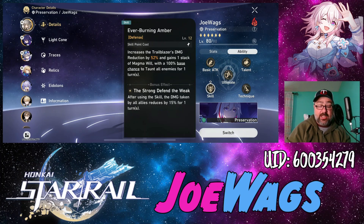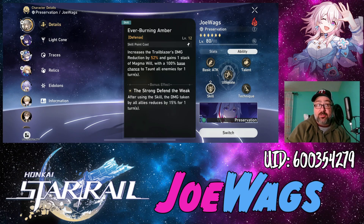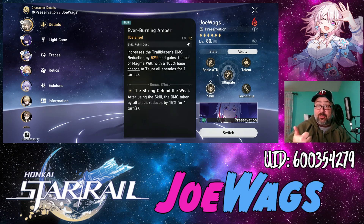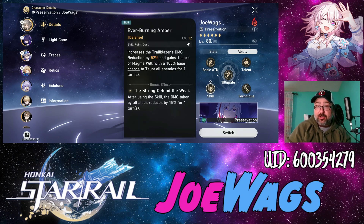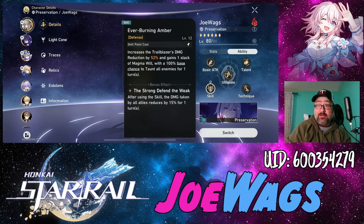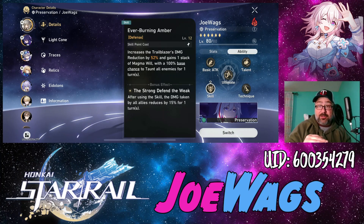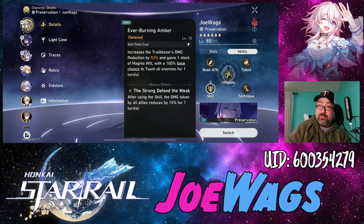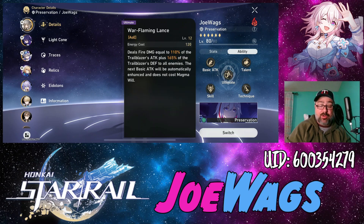The skill increases damage reduction and gives a stack of Magma Will. It has a 100% base chance to taunt all-element enemies. Good Preservation characters don't just apply shields — they also reduce damage and taunt enemies to attack them instead of your party. With this skill's bonus effect, after using it, damage taken by all allies is reduced by 15%. The Trailblazer gets 52% base damage reduction, and all allies get an additional 15%. Any action — basic attack, skill, or ultimate — will always apply shields to the party.